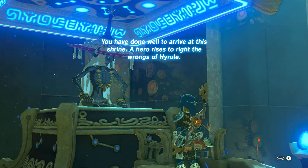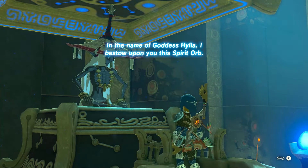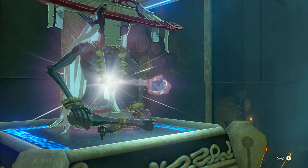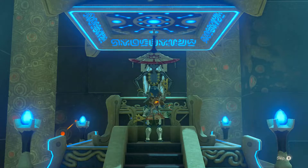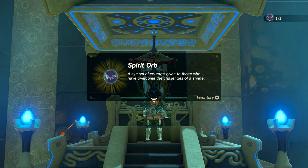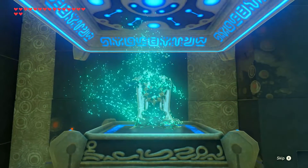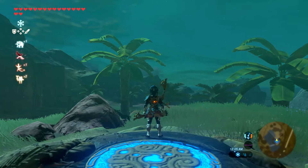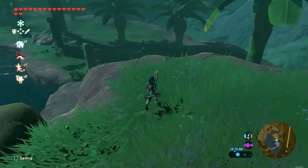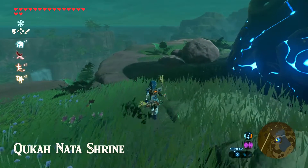"You have done well to arrive at this shrine. A hero arrives to right the wrongs of Hyrule. In the name of the Goddess Hylia, I bestow upon you the spirit of Hope. May the goddess smile upon you." And now that I'm taking care of that, the rain has stopped. I believe this is the shrine quest that after you complete it, it stops raining so often throughout the region. So if you're wondering about that, now you know the answer — I just hope that's the answer, because the past couple times I've tried saying that, it started raining again.